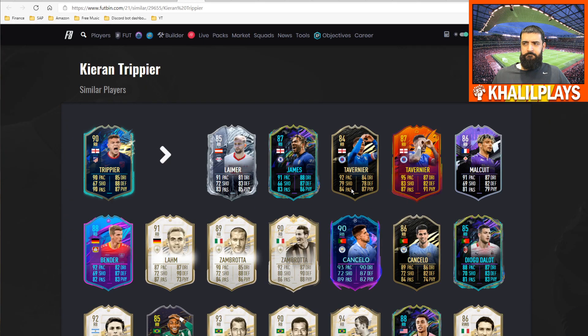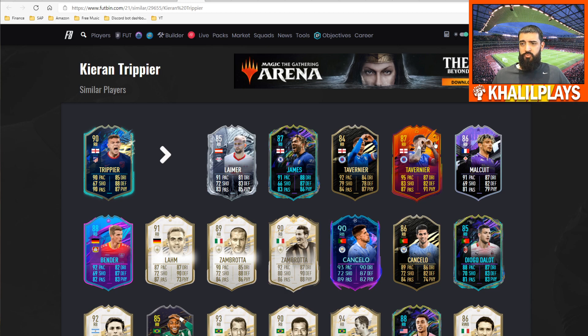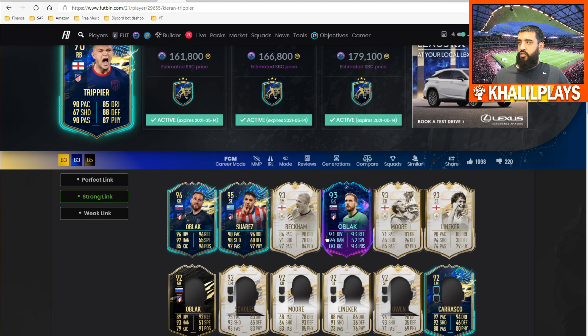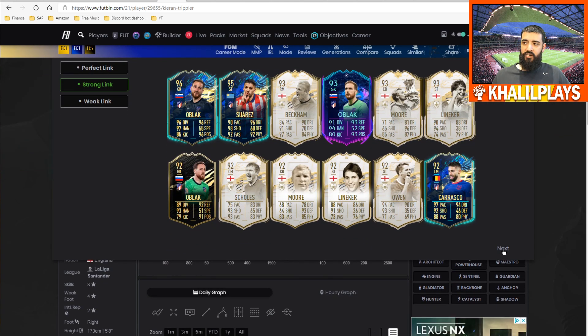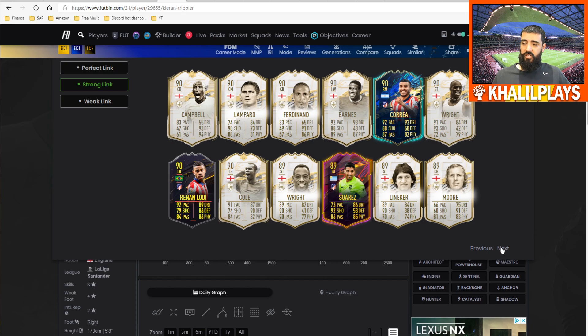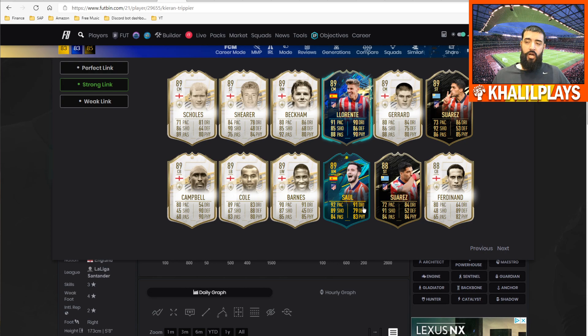In terms of similar players, I look at this James Tavernier and Lars Bender — a cross between those two. He doesn't have quite as much dynamism as Tavernier, nor quite as much size as Lars Bender — somewhere in the middle, more of a stocky build. He is a very good fullback. Please don't misunderstand me — this is a fantastic fullback, but we are talking about team of the season cards and I'm judging on that level. In terms of linkability, no perfect links of course, but strong links to a bunch of Atletico Madrid players who have had special cards: Suarez, Oblak, Carrasco, Llorente, and Saul as well. You've also got English Icons and Lodi's storyline card which will be available at the end of the season.